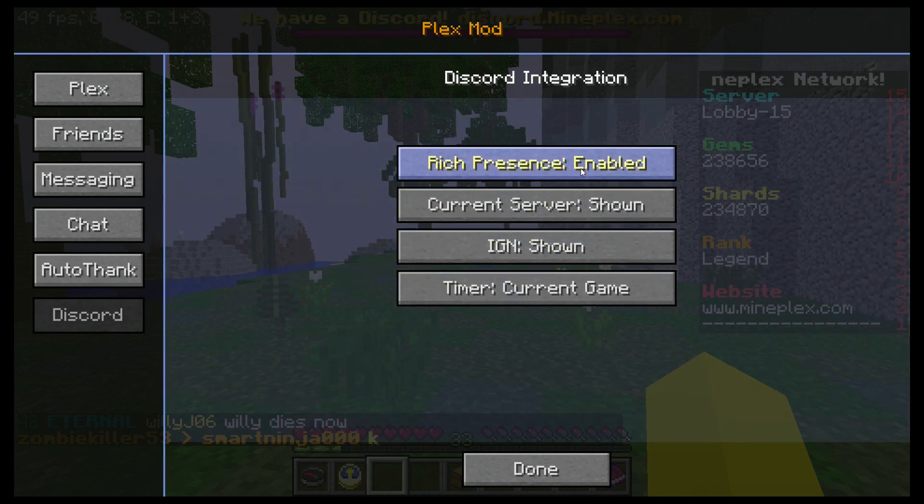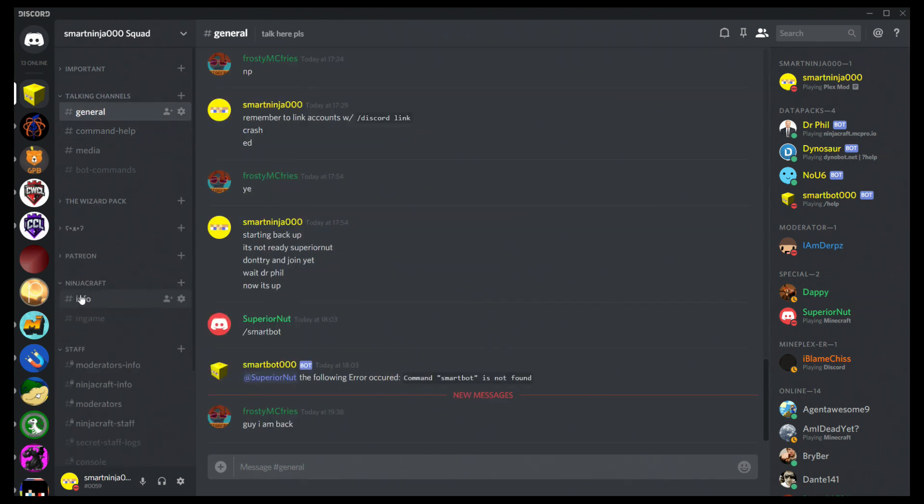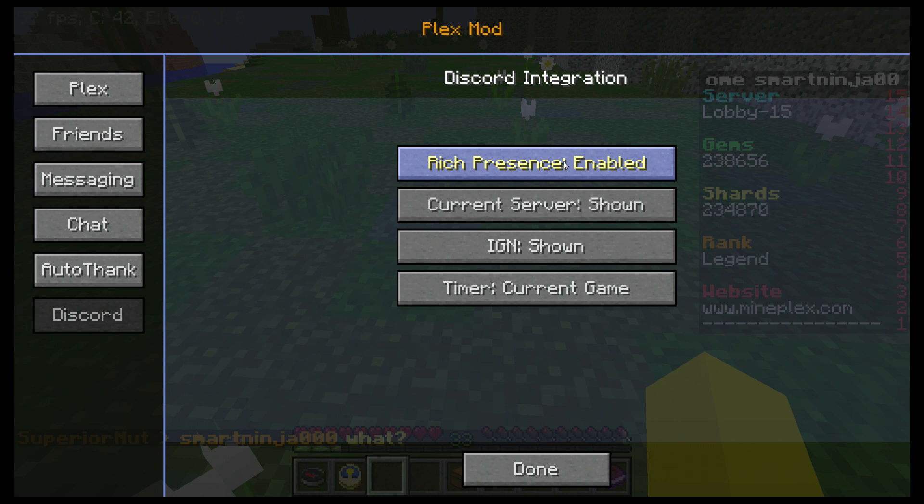Discord is where it gets really cool. So here we are in my Discord — it's kind of spammy, that's okay. You'll notice with the rich presence on, it says 'playing Plex Mod, in a lobby,' which we are. It will say what lobby we're in and my IGN. You can turn this off easily. There's a timer as well, but obviously we're not in a game so that doesn't work — that's why it wasn't showing up. You do have to have one of these on. You can just show a timer but that doesn't work, so I recommend showing your IGN and not your server.